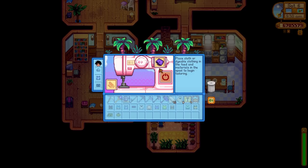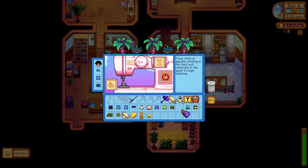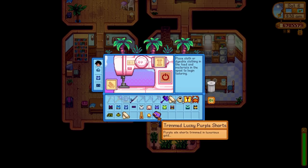Now for a real genius idea, I'll try and spruce up the mayor's pants. Let's see — cloth? Nope, these pants can't go in there. They can go in. I saw some sort of variation of these pants in the item spawner, so there must be a way of making them. Can't really figure out how to do it though. I got a gold bar now from the item spawner. What other kinds of gold could do it? Oh, there's a gold brass probably. I wonder how you make that. Golden shirt — it's all gold. Put the pants there with a nugget. Now we're cooking. Trimmed lucky purple shorts — purple silk shorts trimmed in luxurious gold. Wow!